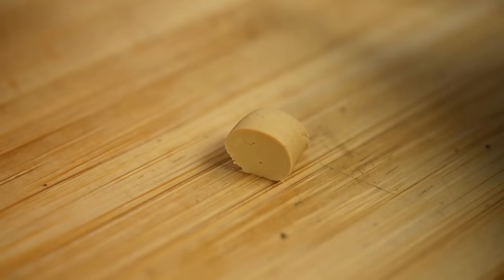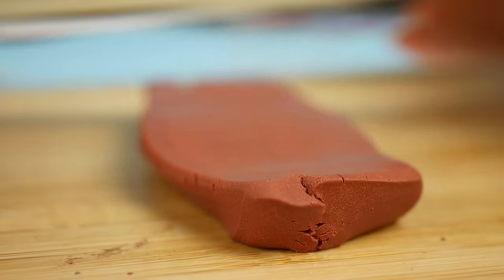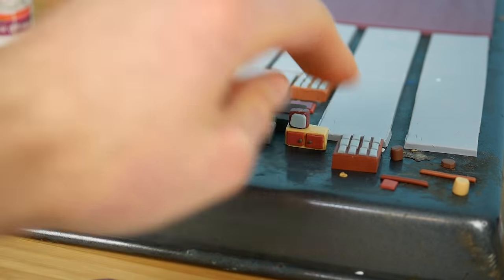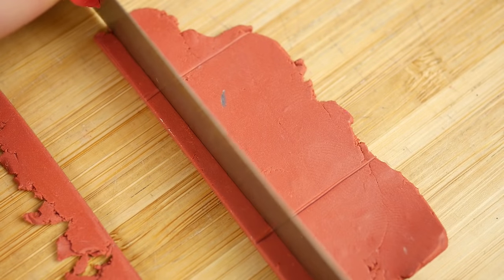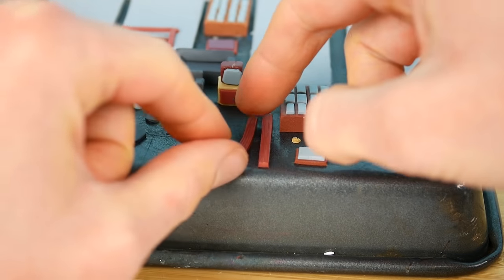Now I'm making another lamp — we're gonna assemble it later. Let's roll this clay to make another shelf, the same way we made the previous one. Let's place it on the baking tray. Now we're gonna make the tiny table for the living room, and after that, the wood supports — I saw something like that in this creation.